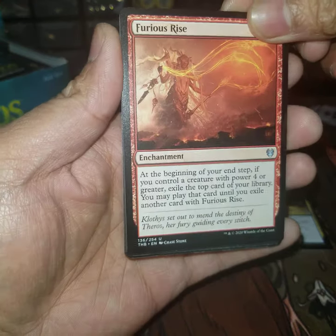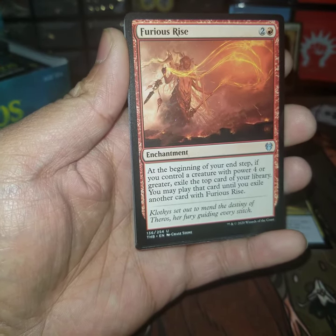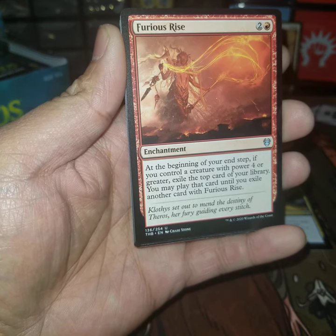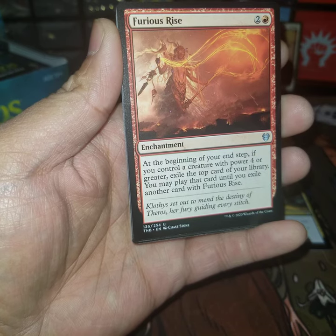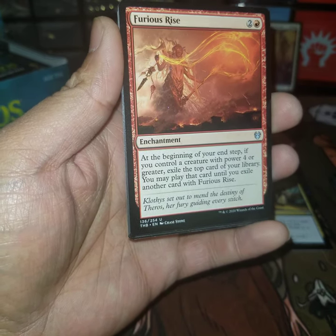Furious Rise looks like Klothys — three-drop red enchantment. At the beginning of your end step, if you control a creature with power four or greater, exile the top card of your library. You may play that card until you exile another card with Furious Rise — I guess you don't have to pay the cost. That's pretty cool.